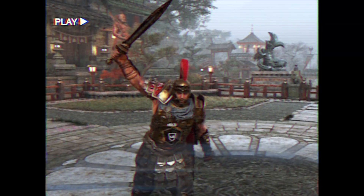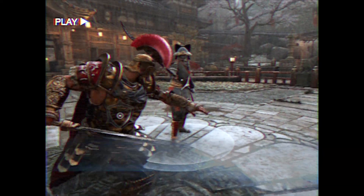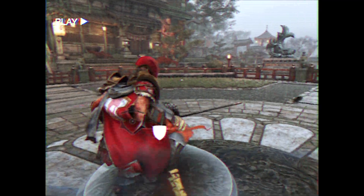Good work! Similarly, if an opponent dodges at the first sight of an attack, you can feint and guard break to catch them. Set your bot to dodge, and catch them with five feints to guard break in a row.